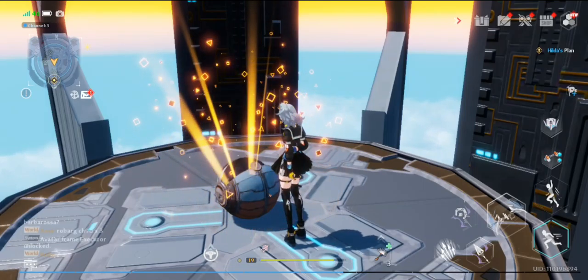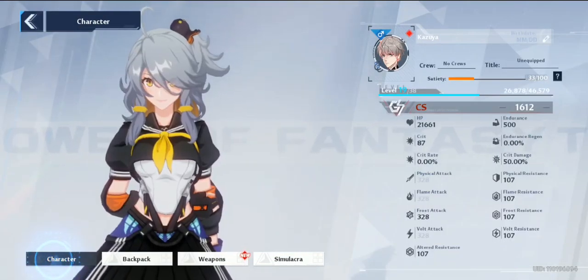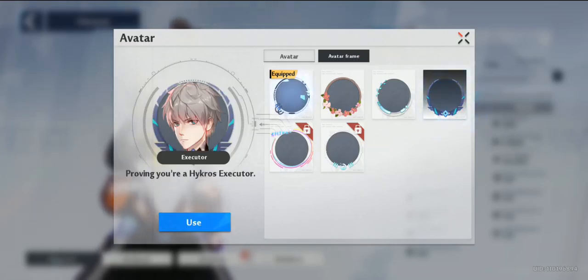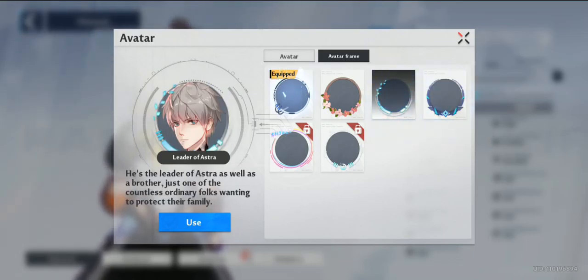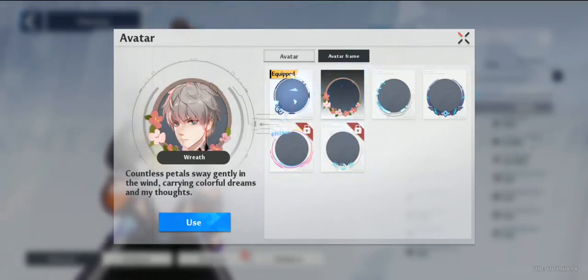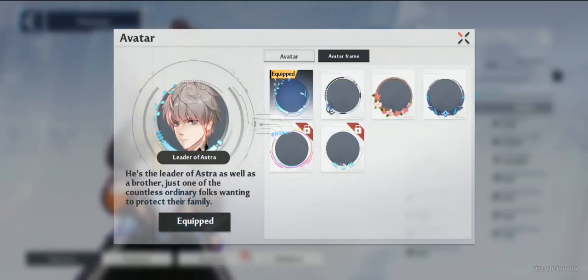Give me gold nucleus, please. It has to be gold nucleus, right? What's that? All that climbing for an avatar frame? I don't like the design — not for me. I like this blue one better. Yeah, I know it's kinda okay, but I like the blue one better. I'm gonna equip this one, yes.